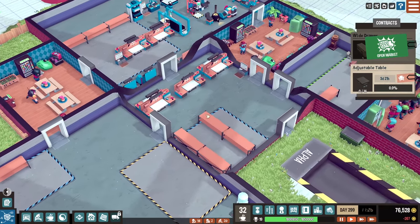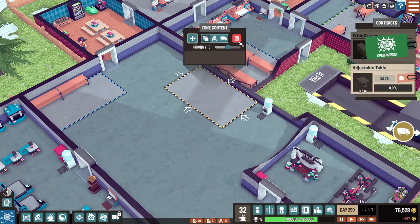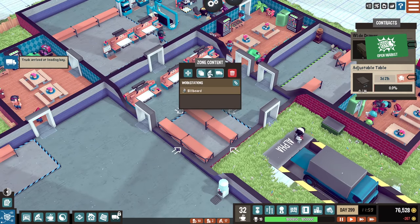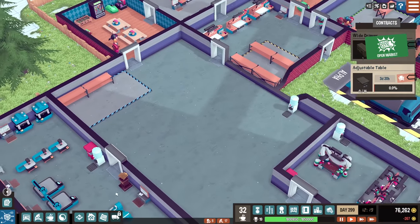We'll keep it playing normally while we repurpose some of this area. Let's remove this and actually change this to general storage — that'll work. And then I think we make this assembly right in here.